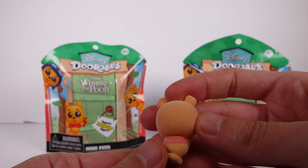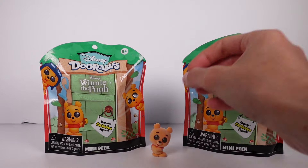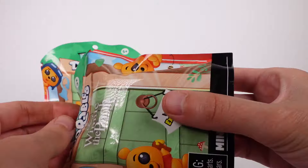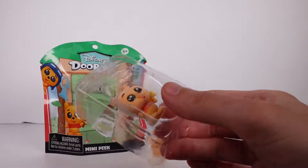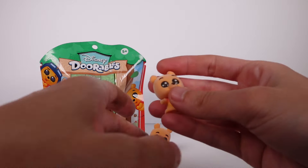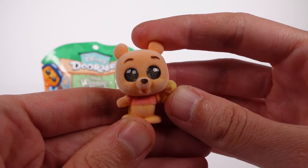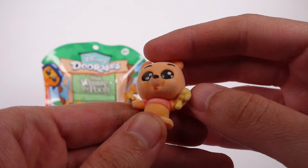I didn't expect that at all. Of course it's going to be Pooh — let's see which variety. We've got the one with honey, so this is another common. The only other common we can get is the soccer one, so hopefully we get all three commons. As long as we don't get a duplicate. I love the little honey wand — super cute.